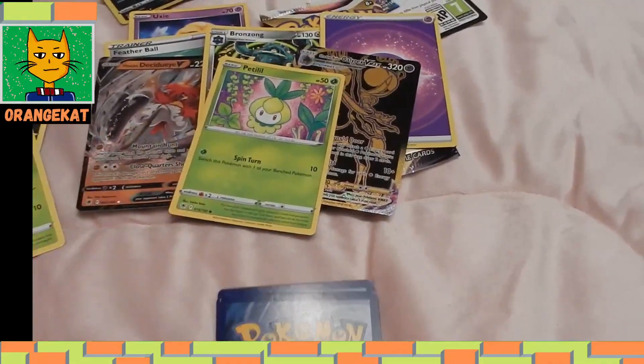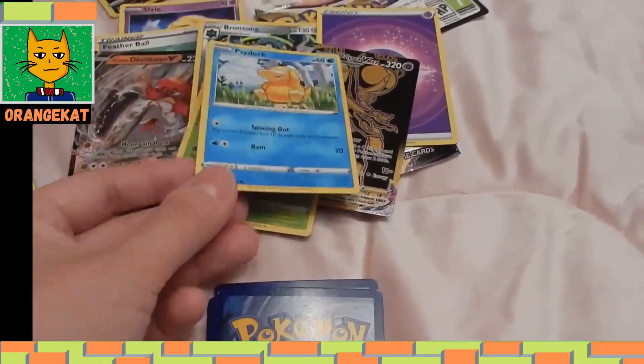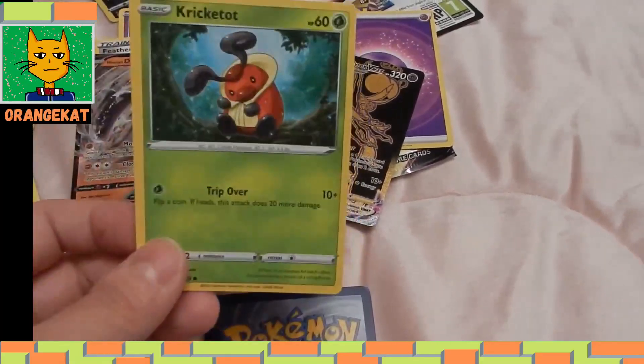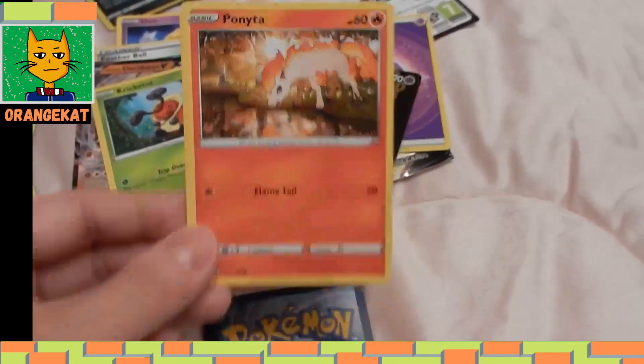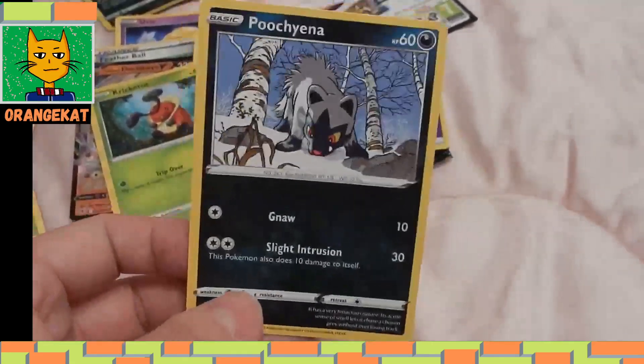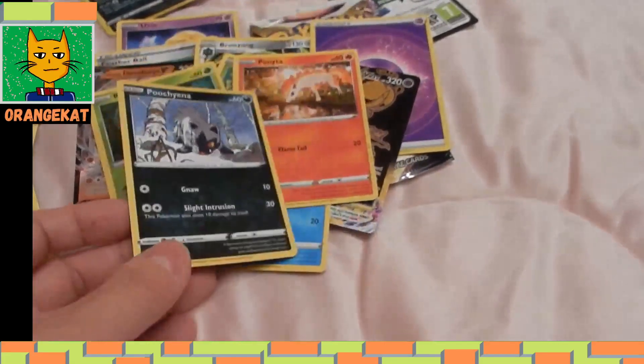Dilly, Grass type. Psyduck, Water type. Rickatot, Grass type. Bonita, Fire type. And Poochyena, Dark type.